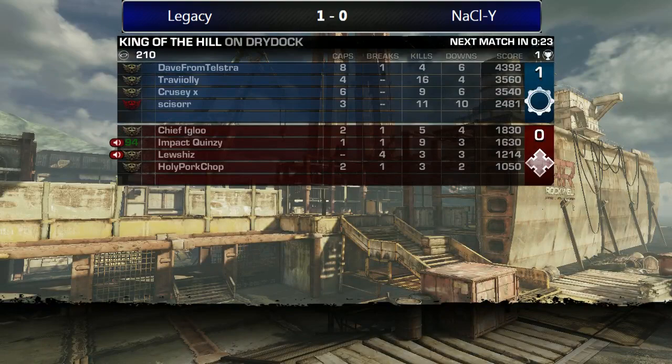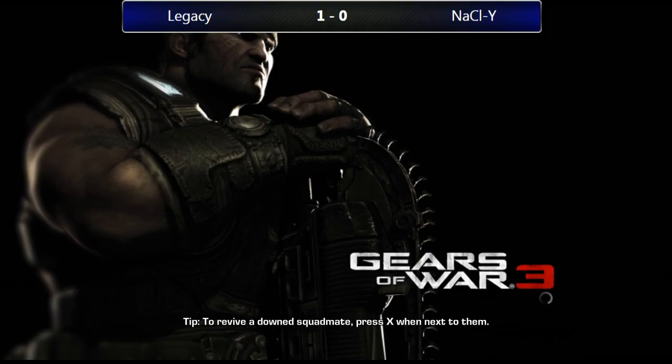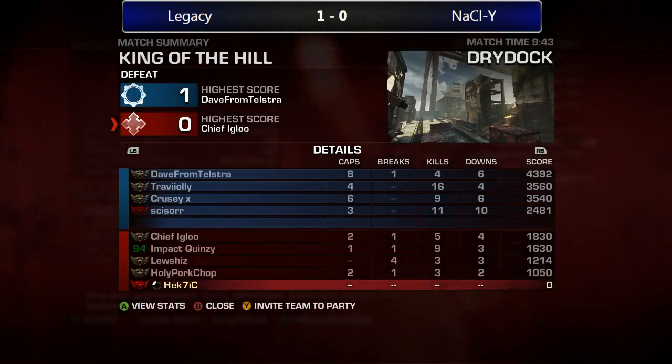Legacy doing a great job right there — Scissor with 11 kills, 10 downs, and still on the bottom for his team. Dave getting eight caps. Both teams did the best they could, but sometimes when you have two subs, chemistry needs to be there — teamwork needs to be there. Don't get it twisted — Lucius's team, N-A-C-L-Y, is an amazing group of high level players. But when two top teams play each other, it comes down to the little stuff that matters: chemistry, how well you know the people you're playing with, the pushes, the smokes — those little details really do matter.